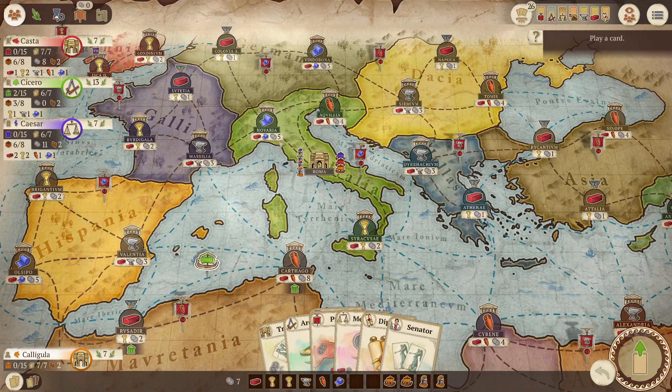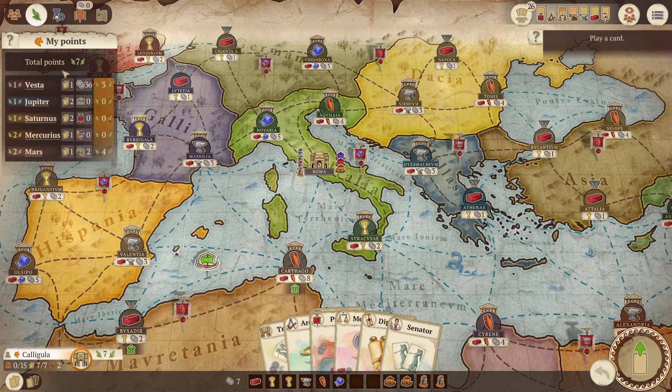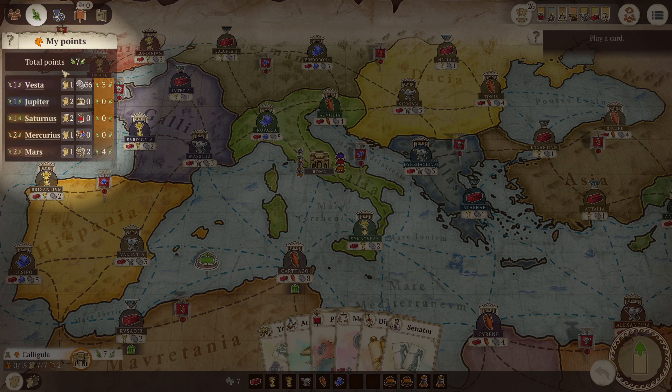To win the game you have to have the most points at the end. Points in short come from cards. Each card is associated to a deity, and different deities award you points at the end of the game for different things. You can see which one does what from the rulebook, and you can see how many of each deity you have from the points panel in the top left corner.